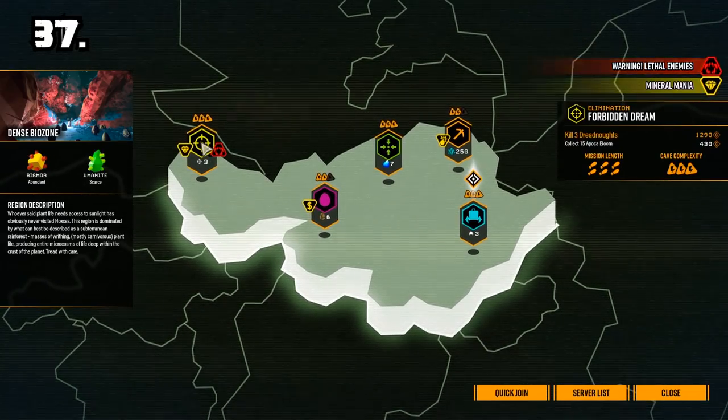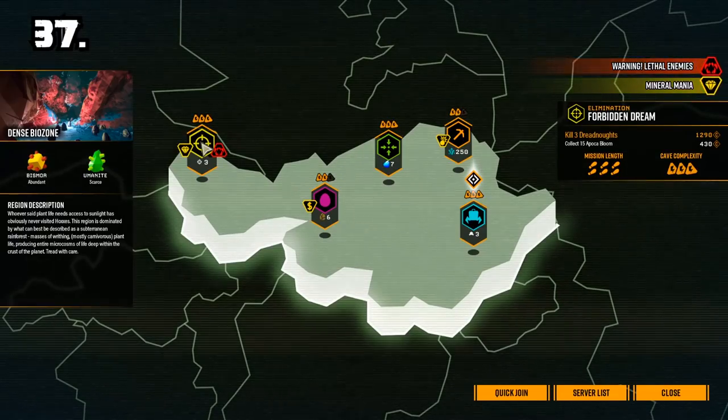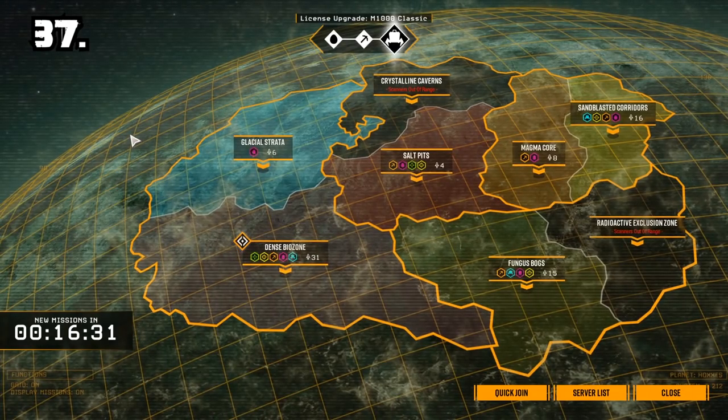Elimination missions have no swarms but have large waves. Deep dive missions have a combination depending on the two objectives that you have.